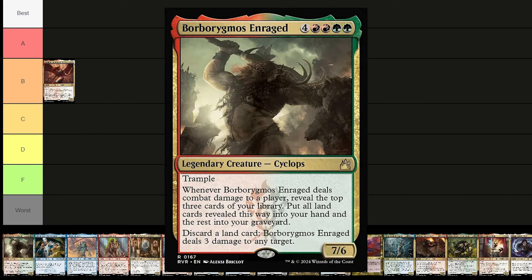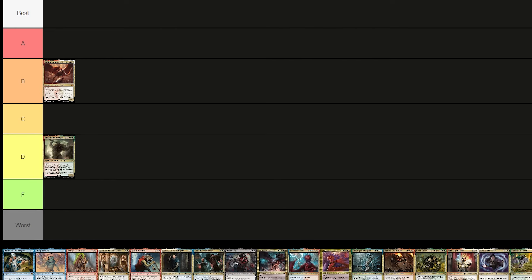Next is Boar Berigmos Enraged — two green, two red, a 7/6 cyclops with trample. Whenever he deals combat damage to a player, reveal the top three cards of your library, put all land cards into your hand and the rest in your graveyard. You can discard a land to deal three damage to any target. Way too expensive for me — putting him in D tier.